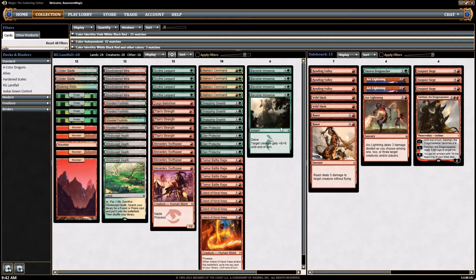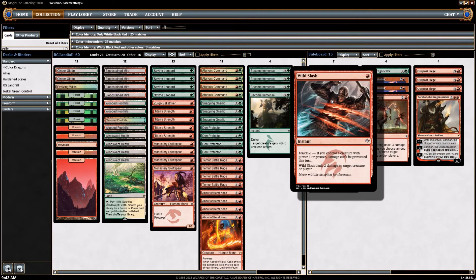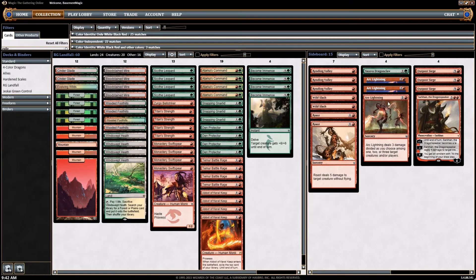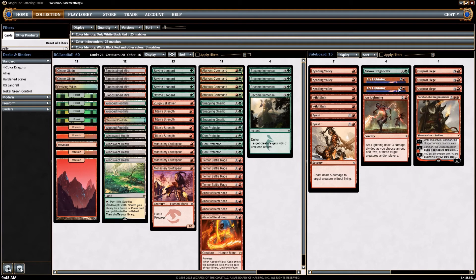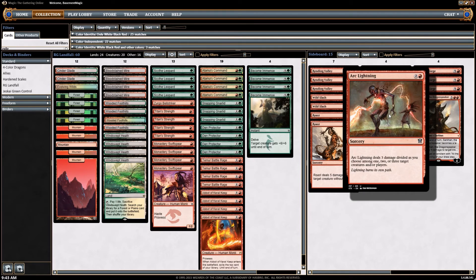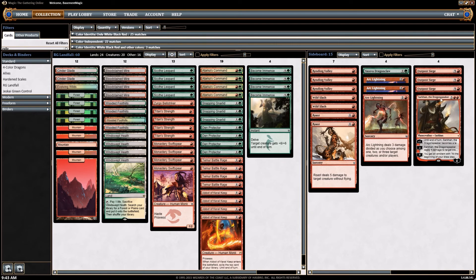In the sideboard, he's got three Rending Volleys — I'm sure those are for Jace — two Wild Slashes, two Roasts, and a one-of Yasova Dragonclaw, which is pretty neat to see. That card is very powerful but hasn't seen much play at all. Then three Arc Lightnings and three Outpost Sieges, I suppose if you're looking for the game to go long.